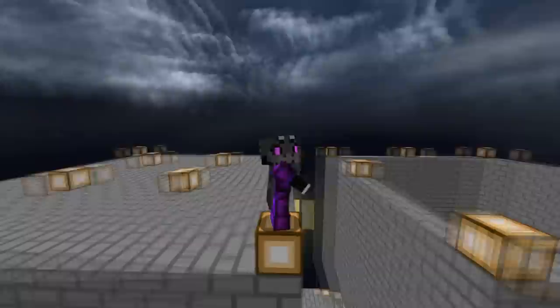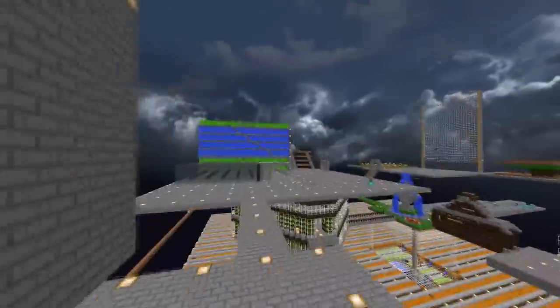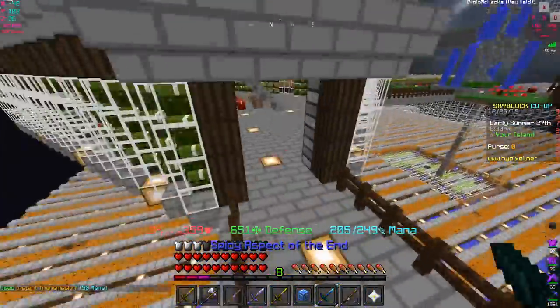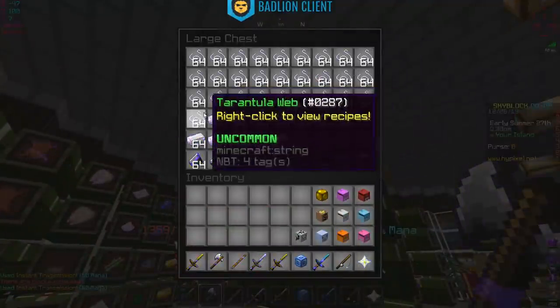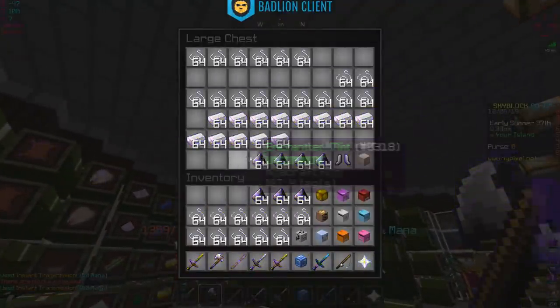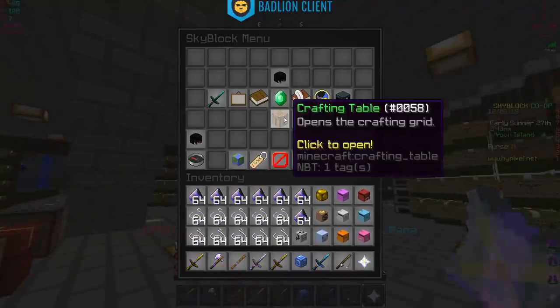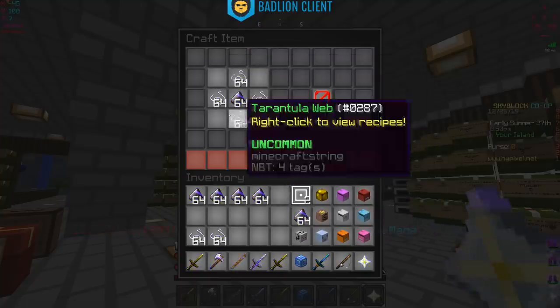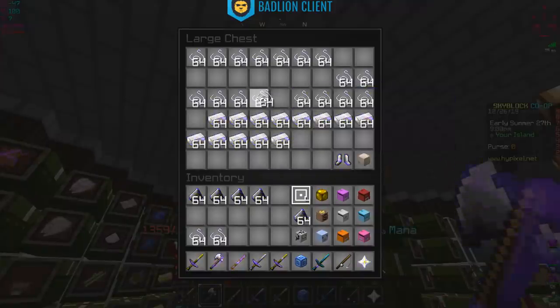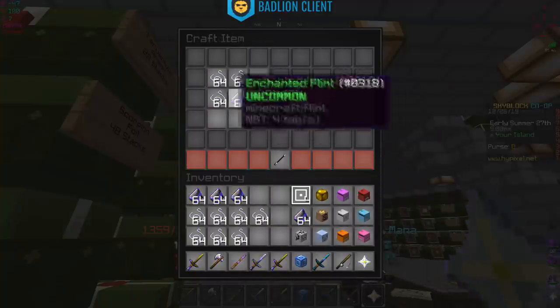Welcome back to another video on Hypixel Skyblock. Today we're making ourselves a tarantula armor set. A lot of people have been using this, especially over at the End. I'm curious how good this thing could be - a lot of people get up to 2 million damage, some can even get up to 5 million if they get the most hits.